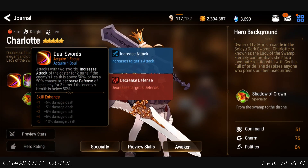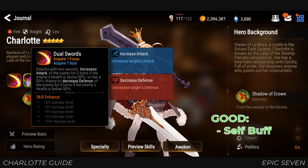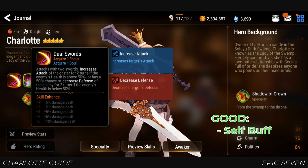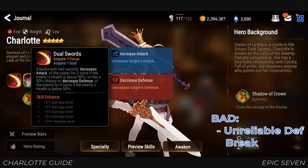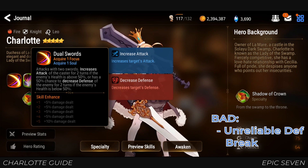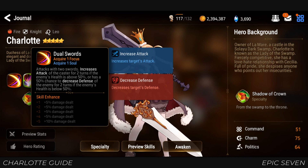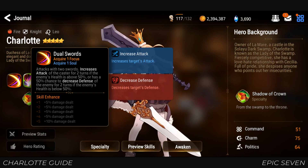Overall, this skill is both good and bad. It's good since she will have an attack buff almost all the time and she doesn't have to rely on attack buffers. Also, when using Charlotte as a farmer, her self buff will increase the damage of her AOE skills, thus making your runs faster. The bad thing is the condition on her second effect, where the enemy needs to have less than 50% HP, and there's only a 50% chance of applying Defense Break. This means if you want a hero that can reliably apply Defense Break, do not rely on this skill.